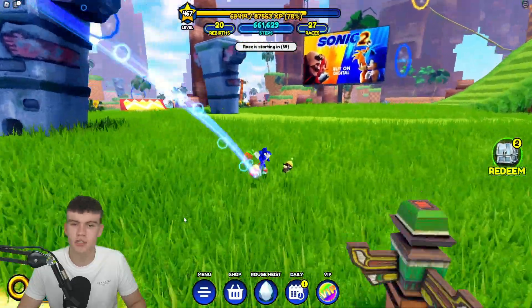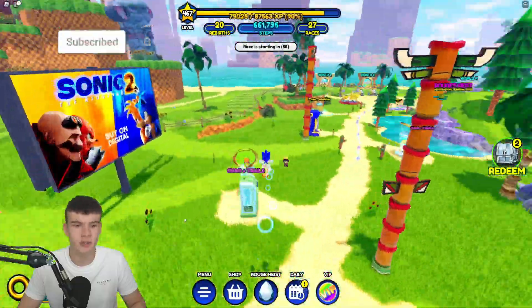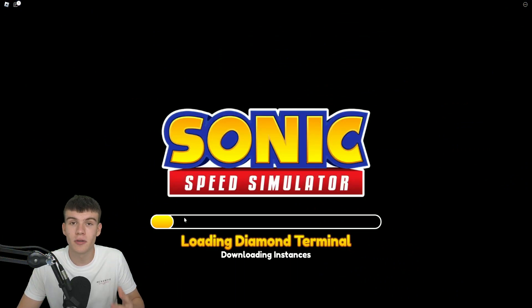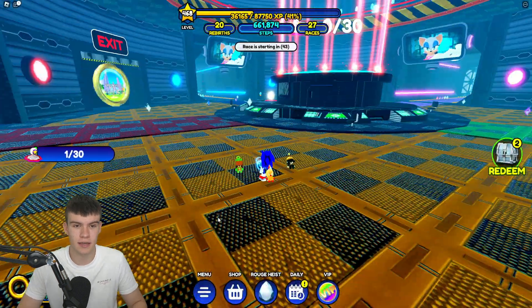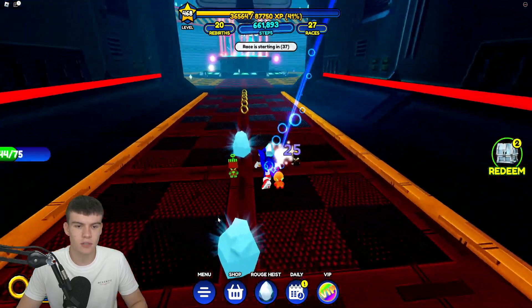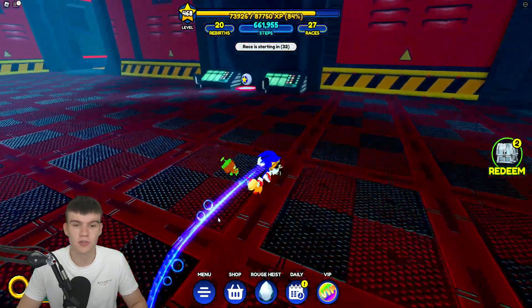I'm going to show you where to actually find these. The best way to get these uncut diamonds is to go into Rouge's house plate, then go into the diamond terminal — I think that's where all these uncut diamonds actually are. So we go in here and just go ahead and collect up all these.